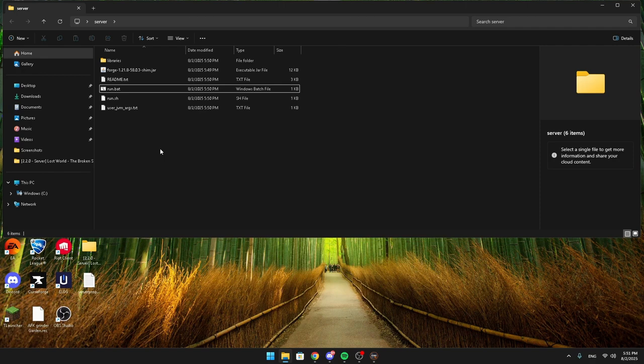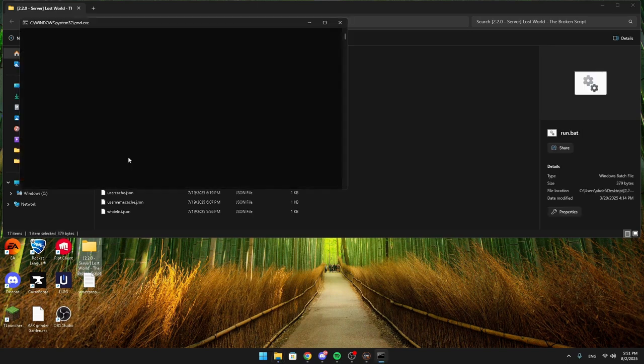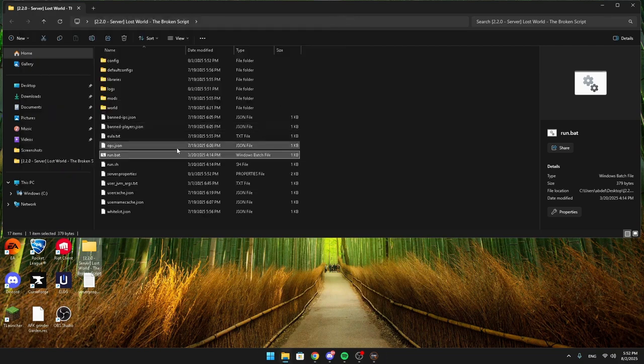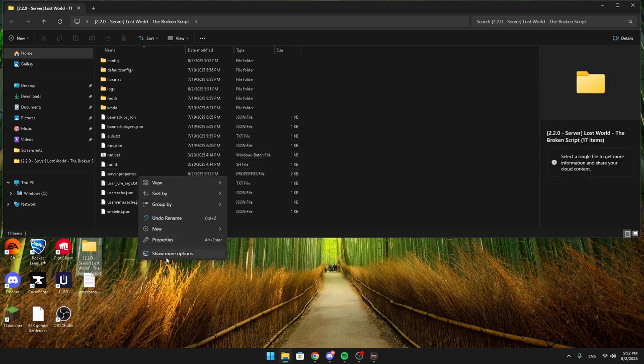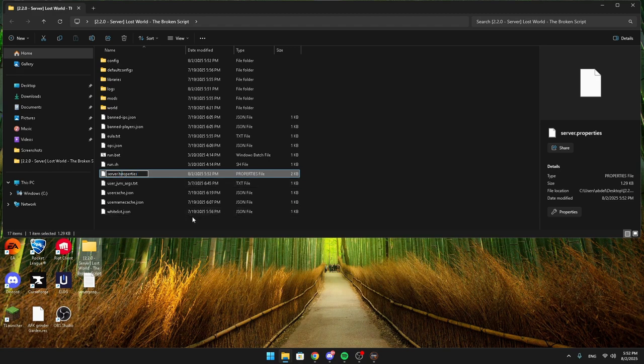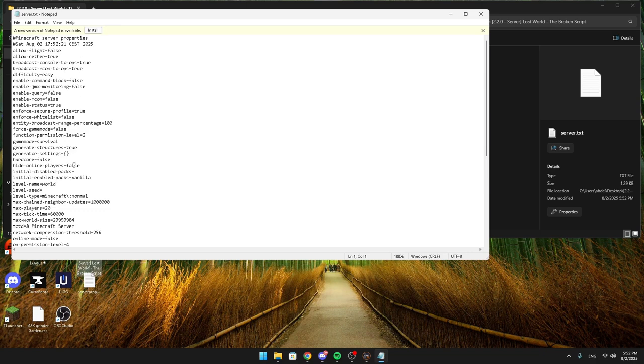Save the EULA file and close it, then run your server again. You'll see a lot of text loading — just let it do its thing and it will run your server. Once it's running, type 'stop' in the server console box to stop the server. Then go to server.properties — if it doesn't open automatically, rename it temporarily to a text file, edit it, then rename it back to server.properties afterwards.